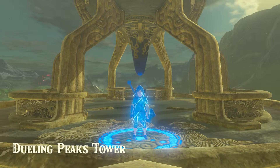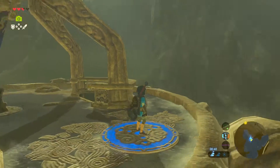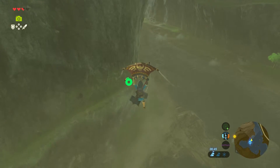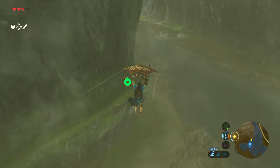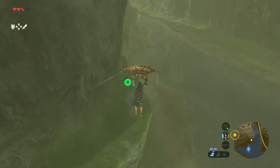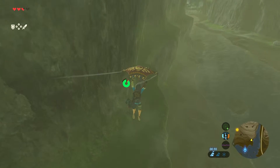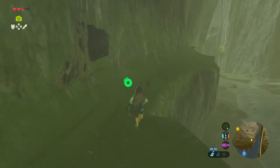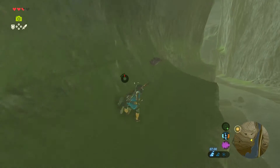This is between them, and the best way to get to it by far is you fast travel to the Dueling Peaks Tower. There's a pathway down the bottom of the mountain that goes between the mountain, and if you glide down to that, you basically just keep walking and you can't miss the shrine. It's pretty easy.